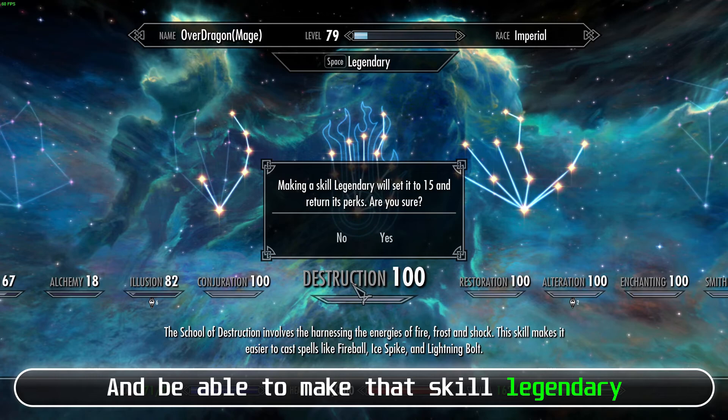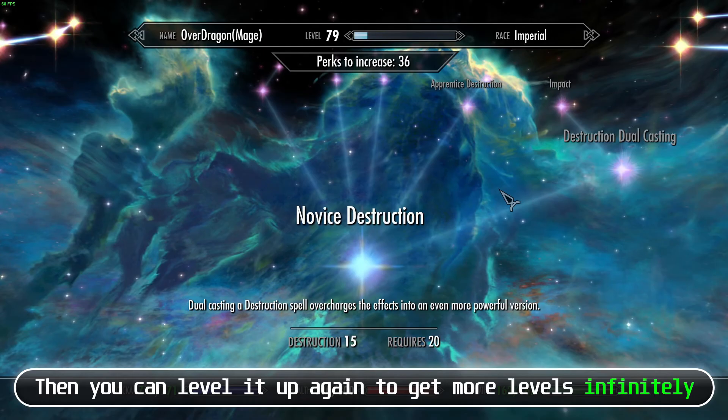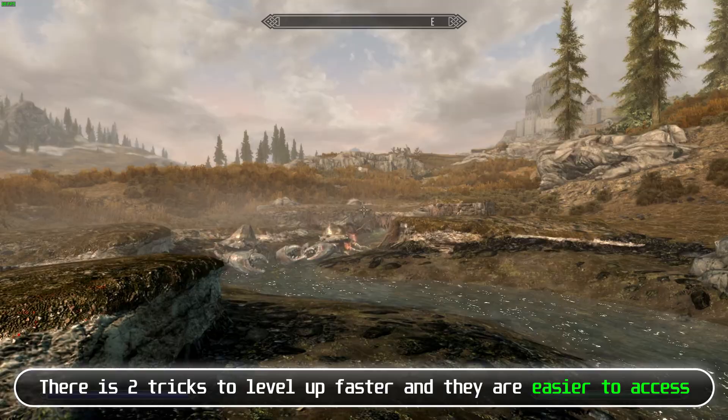Making a skill legendary will set that skill to 15 and refund all skill points you spent on that skill tree. Then you can level it up again to get more levels infinitely.